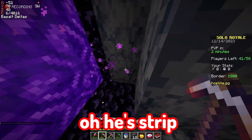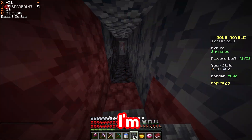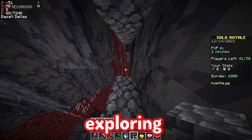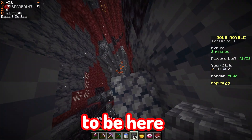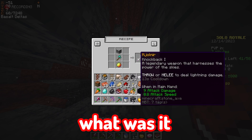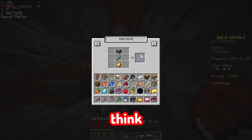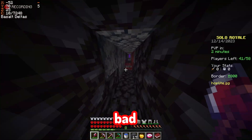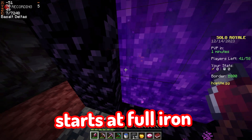It's probably a trap — watch I'm gonna die. Oh it's not a trap. He's strip mining for ancient debris. It could still be a trap. I don't think I should do this. I shouldn't be here. What am I even doing here? Actually, the katana does the same attack damage as this, but the lumberjack axe is faster overall. We're doing pretty good — let's go back. We have one minute until PvP starts. I have full iron armor.